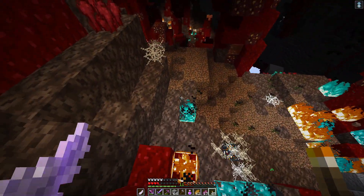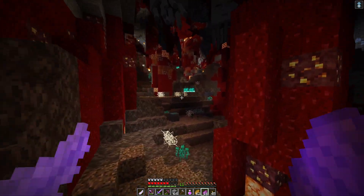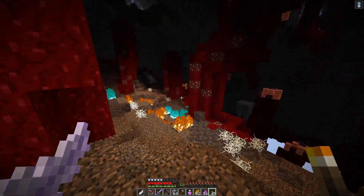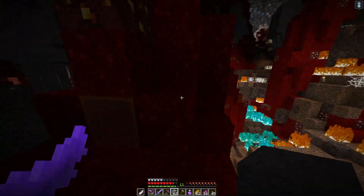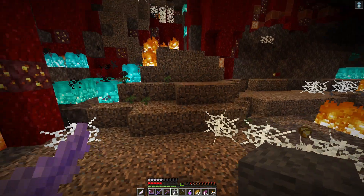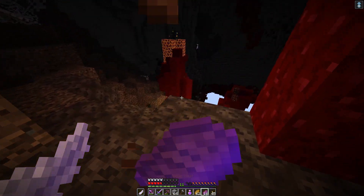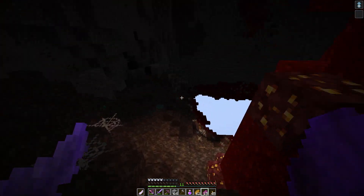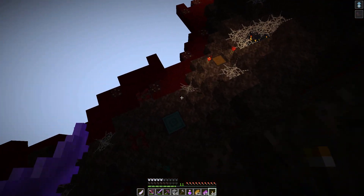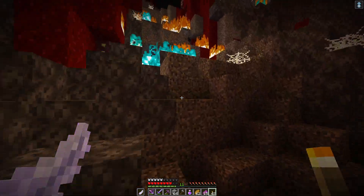Oh gosh, no! Hide, hide, hide. Regen the health. I'm trying to remember — is there anything else over here in this place? I think there are a couple of chests that we missed actually. That's the wither stuff. There is this chest down here too — actually, each one of the fake ones has a chest in it, which either has good stuff or bad stuff. Oh, that's a trap — okay, well then, we don't need that.